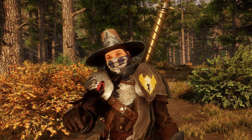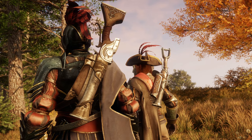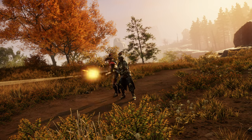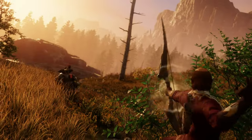A gun is a tool. When the job calls for carnage, the best tool is a blunderbuss. This bugger is short and stout — two shots in the barrel, with a bullet spread that makes the concept of aiming seem antiquated.